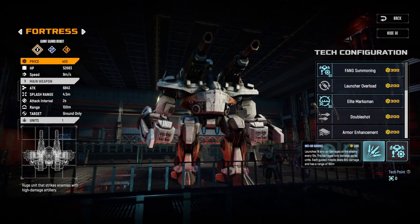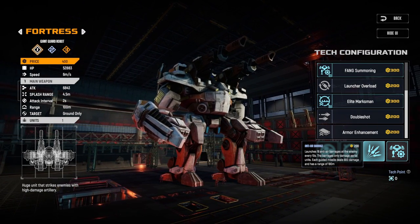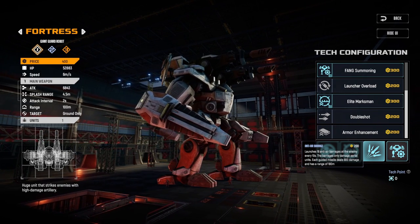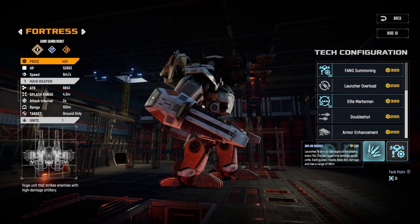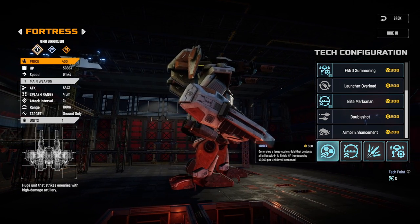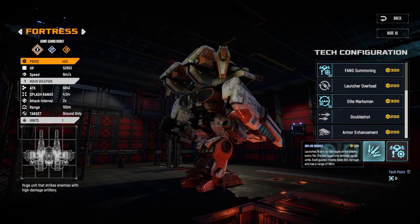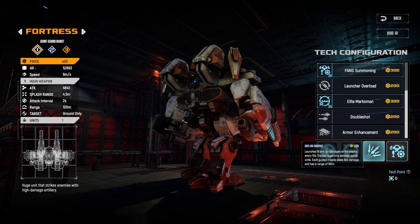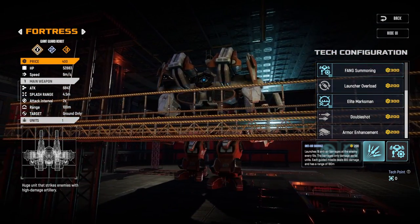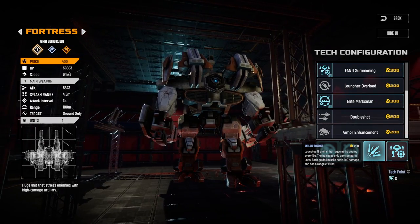The anti-air barrage ability can be absolutely game-deciding, especially if you want the Fortress to decide the game early on. It tanks pretty nicely against overlords, wasps, and even phoenixes. It's a cheap ability at 200 points — if you get two Fortresses, every single enemy phoenix and wasp gets killed when they come into range. It also deactivates one of the Fortress's weaknesses, since its main attack only hits ground.